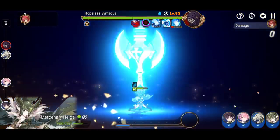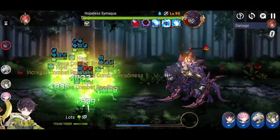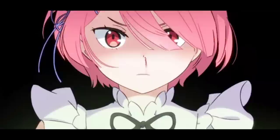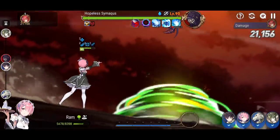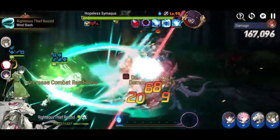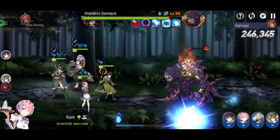This team has a lot of strengths. Ram deals crazy damage — her skill 1 has attack break and skill 3 has defense break. You also have Helga, Rosid, and Lotz helping her out so she can deal more damage.